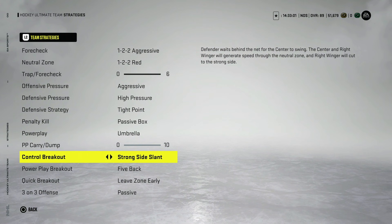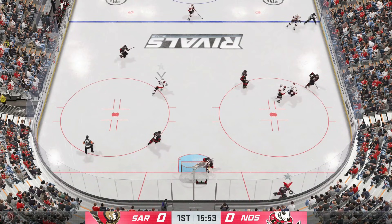The next for a control breakout is strong side slant — you're really not going to notice this too much, but when you sit behind the net and bring the puck out like you would in the real NHL, it'll have your AI working a little differently with your winger cutting into the middle. Now for the fundamentals: one of the most important things I want you to take away from this video is that you never want to pass the puck from your defender to your winger along the boards.